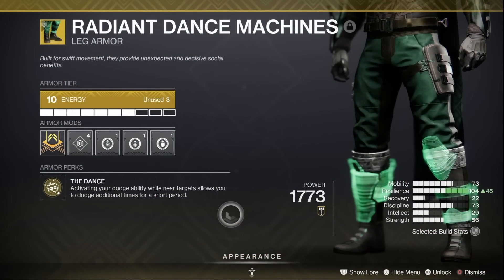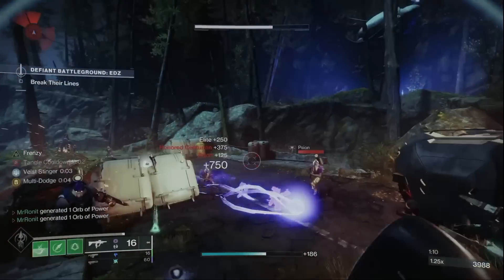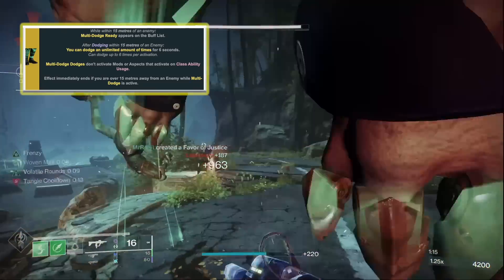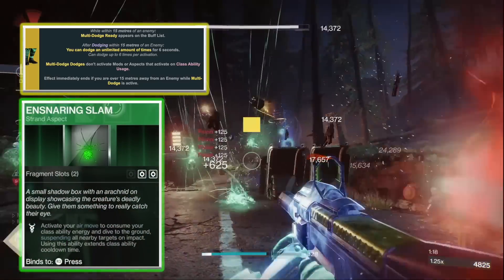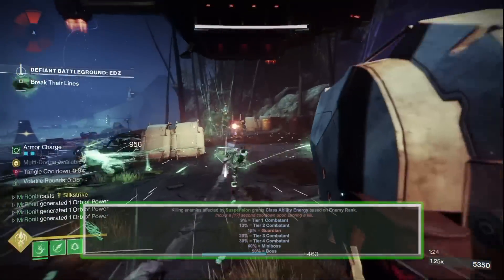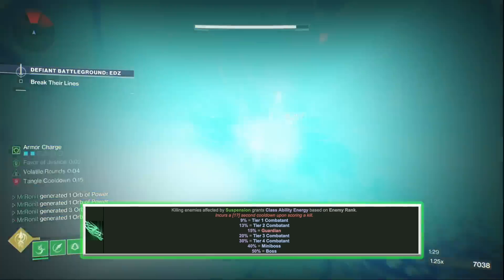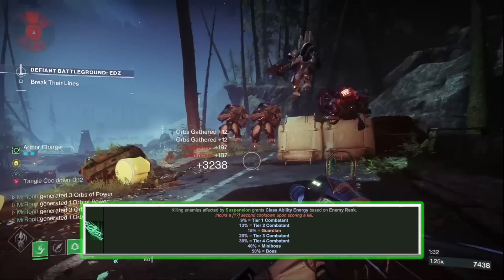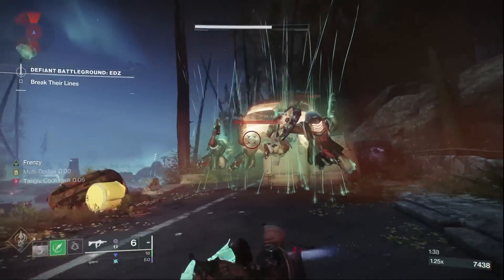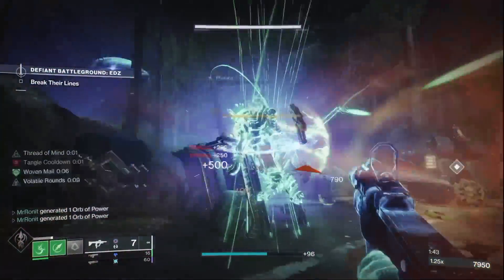At the heart of the build are the exotic Hunter boots, the Radiant Dance Machines, which when you dodge near an enemy give you six seconds to spam as many dodges as you want. Combined with the aspect Ensnaring Slam, this lets you slam down — from my testing up to four times in a row — and suspend every enemy on the battlefield. Thanks to our fragment Thread of Mind, when we defeat those suspended enemies we get our class ability back so we can restart this dodge-slam gameplay loop very easily. I found the Radiant Dance Machines were much more devastating at suspending every enemy in sight, including champions, than something like Sixth Coyote which only gave two charges of your dodge.